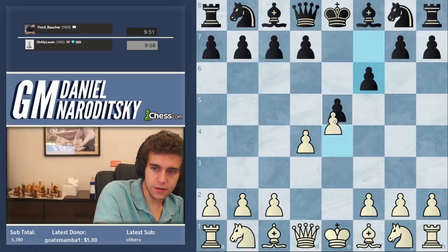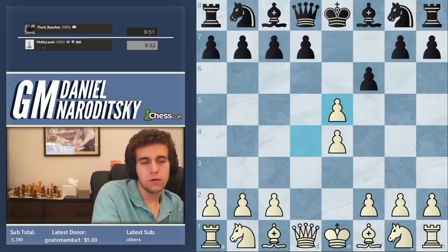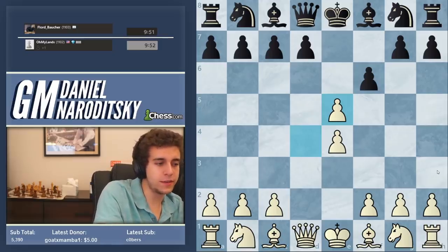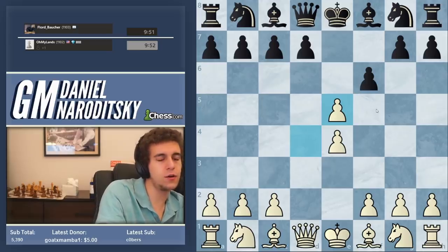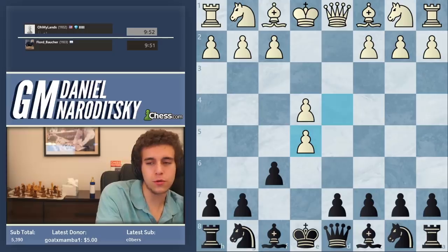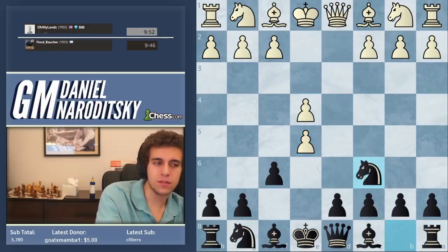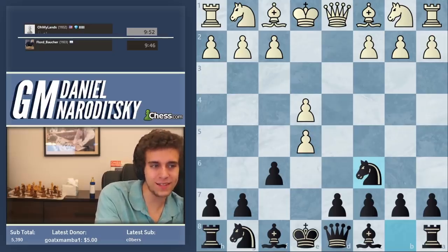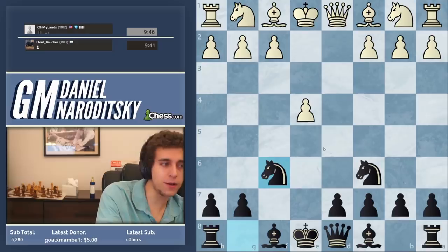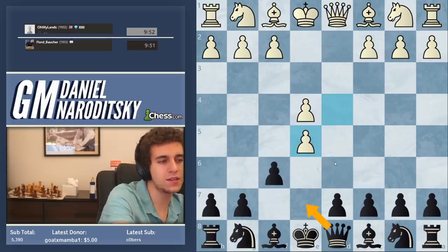F6, d takes c5. Now at this point, if you blundered something like this, one of the key abilities you can cultivate as early as beginner level is: you recognize you played this move - don't be embarrassed, but try to make the most of the situation. If you were black and wanted to make the most of it, you don't need to play queen e7 - that's a bit of a panicky reaction. Simply knight c6. Get white to take the pawn so at least you get your knights out. You've got a reasonable position here, actually.